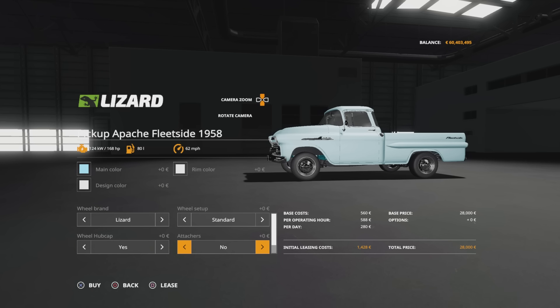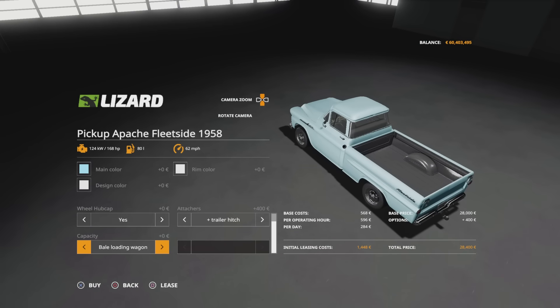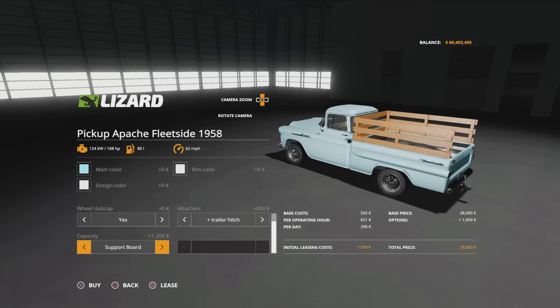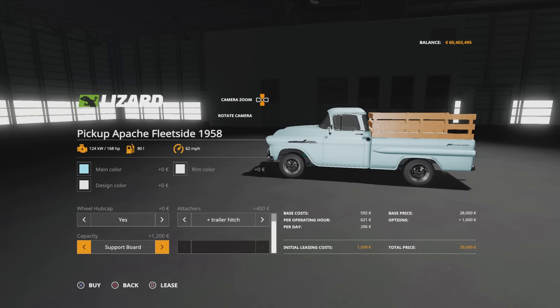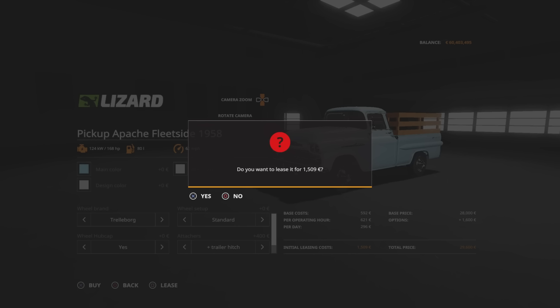Wheel hubcaps yes or no. Then attaches yes or no - at the moment it's no. We can have a rear trailer hitch on the back if you want. Then you've got bail loading wagon, or you can have it with support boards on the side to stop stuff falling out. The straps will keep it all in anyway, but that looks really nice as well. If we go for trailer boards with rims, not necessarily chrome, that's a more original look for the fleet side.